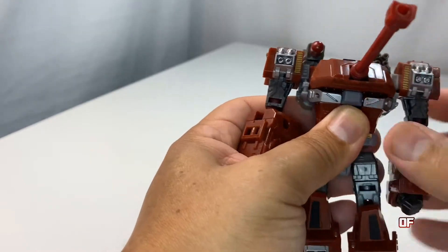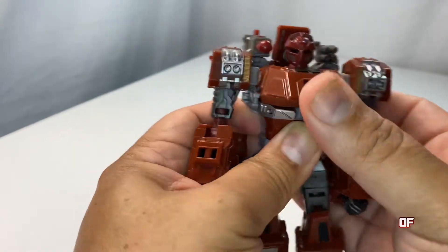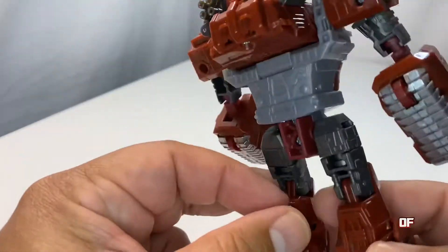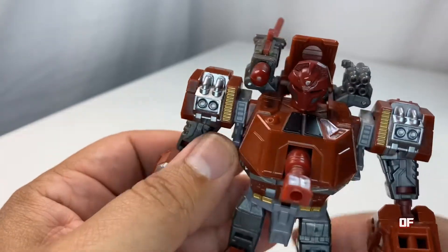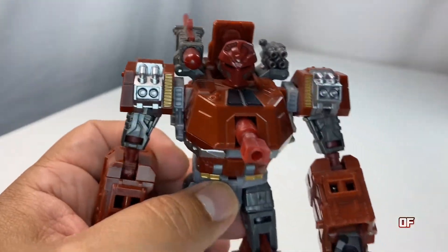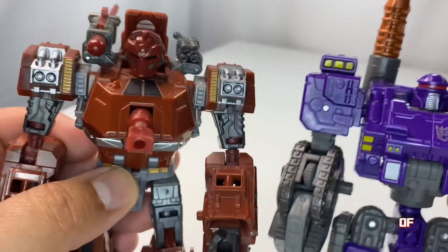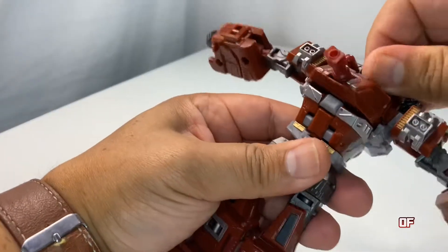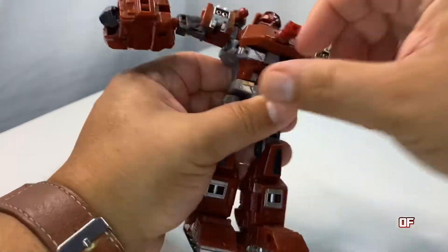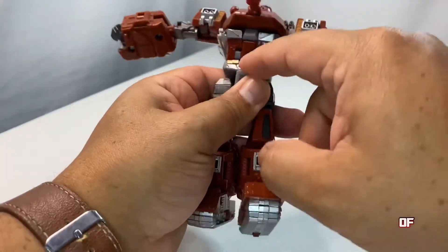You can move the guns up if you'd like, but the best part is pushing the gun in — when you push that in, his head pops up. Here's a closer look at the robot mode detail. He has these shoulders that actually remind me of my Brunt deluxe figure — they're similar in stature and both have those massive Popeye forearms. His head is on a swivel, not a ball joint.